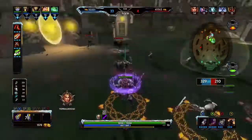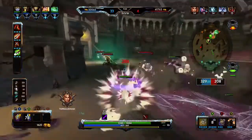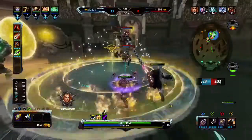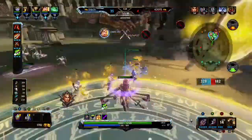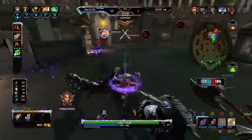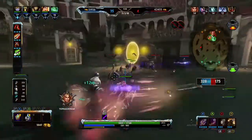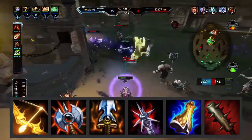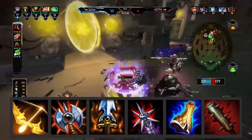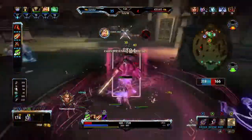Now like I always mention, every game is different so you may need to change your build up some. You may need some anti-heal, maybe there isn't a tank on the other team, or maybe the entire enemy team is tanks. Here are a few items that also work well with Kali: Odysseus' Bow, Executioner, OSSie, Brawler's Beatstick, Mantle of Discord, and the Crusher, just to name a few.